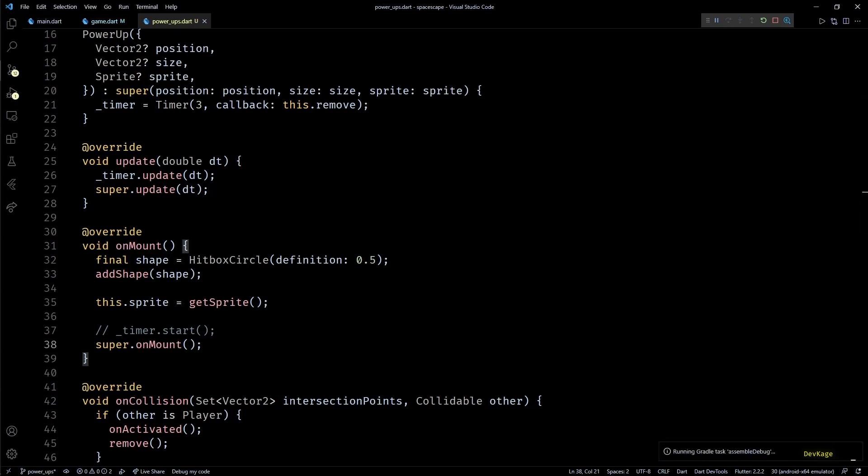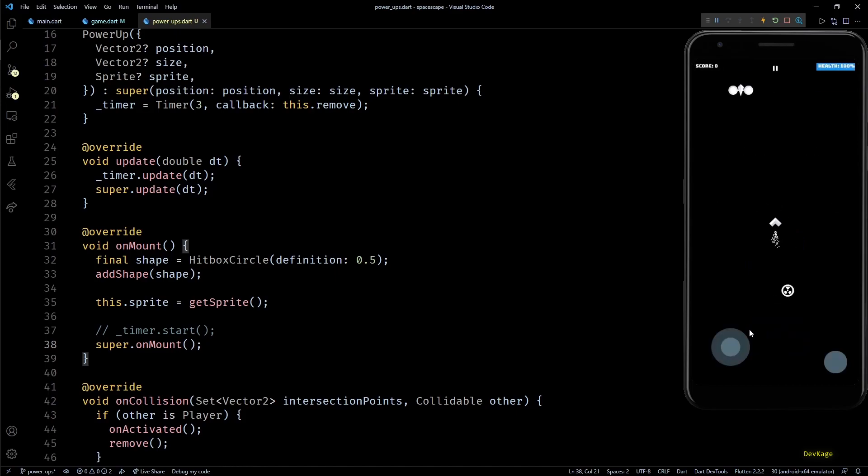To test this, I'll go to the onLoad method of game.dart, temporarily add a Nuke power-up with the same size used for the player but offset 150 pixels from center, and add it to the game world. I'll also comment out timer.start in onMount so the power-up doesn't get destroyed before I can pick it up. Building and running shows the nuke power-up in the game world, and picking it up destroys all enemies — working correctly.